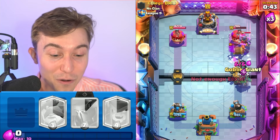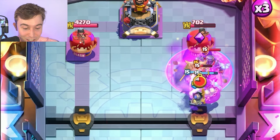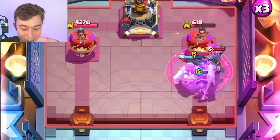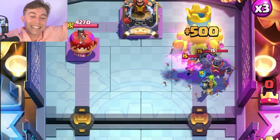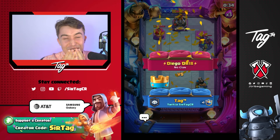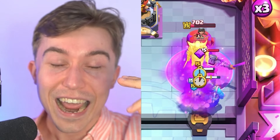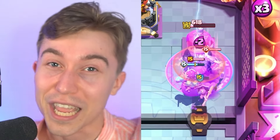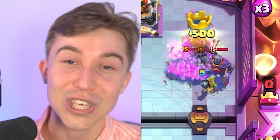Do it again with the Evolved Goblin Giant this time. Please let me win with the Evolved Goblin Giant. Yes! The dude legitimately had two P.E.K.K.As and an Evolved Valkyrie, and his Evolved card lost him the game because it pulled the Goblin Giant to the tower. Oh my gosh — you can't even make these games up. These are ridiculous.